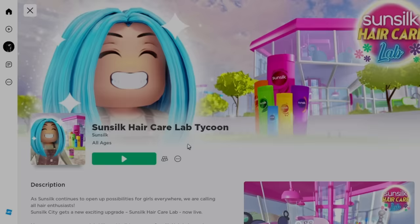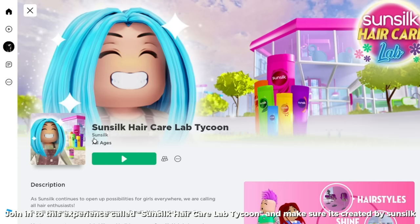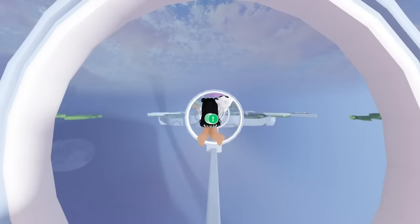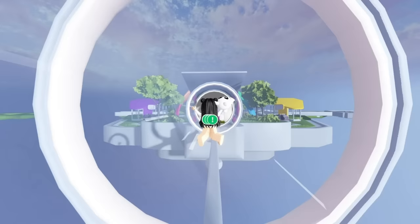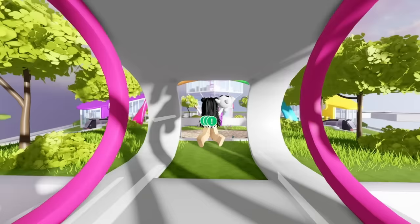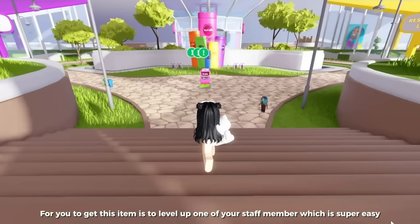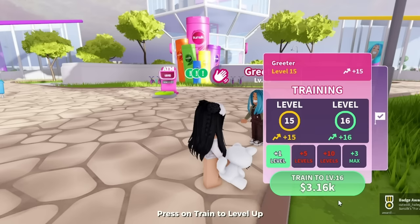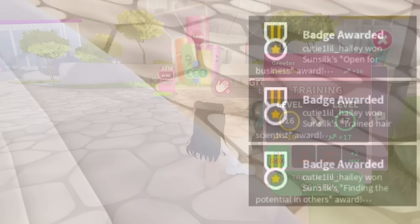Join Sunsilk Hair Care Lab Tycoon again, created by Sunsilk. Once you're in game, find the tunnel with your username on top and enter it. To get this item, level up one of your staff members — your first staff will be the greeter, so just level her up. Press train to level up and from there you will get your badge.